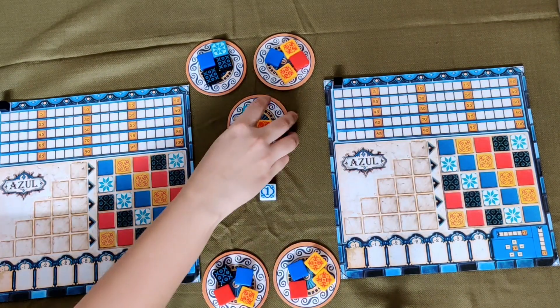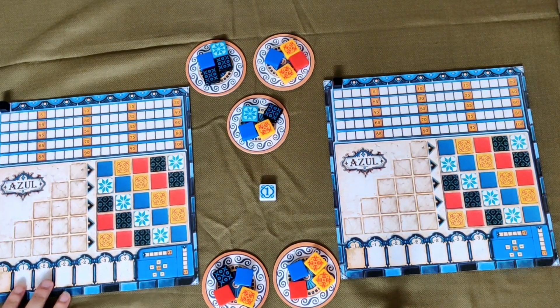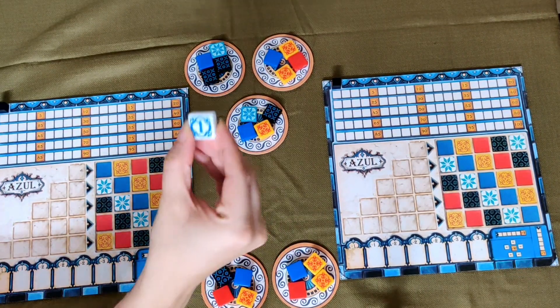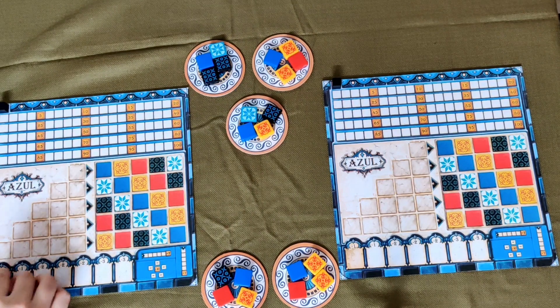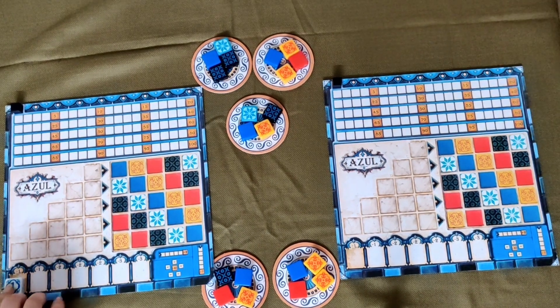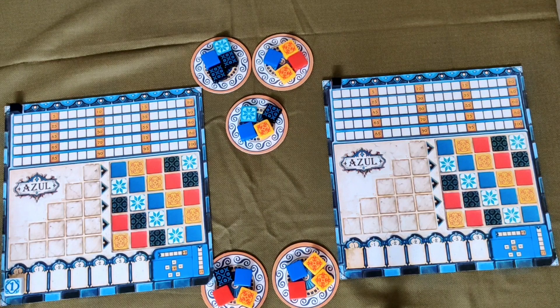Place all tiles on the factory displays, and whoever starts first must keep the starting player marker on their floor line, which is minus 1. The first player will have to keep it here.